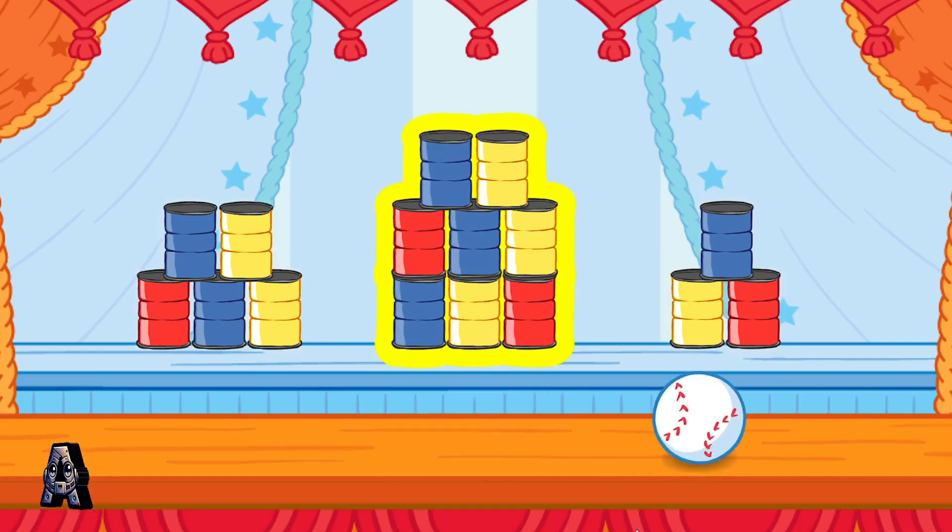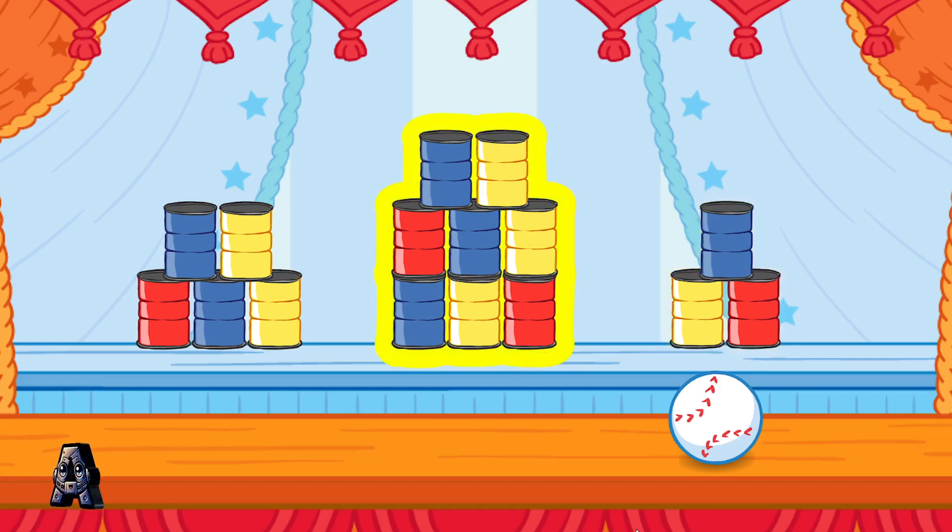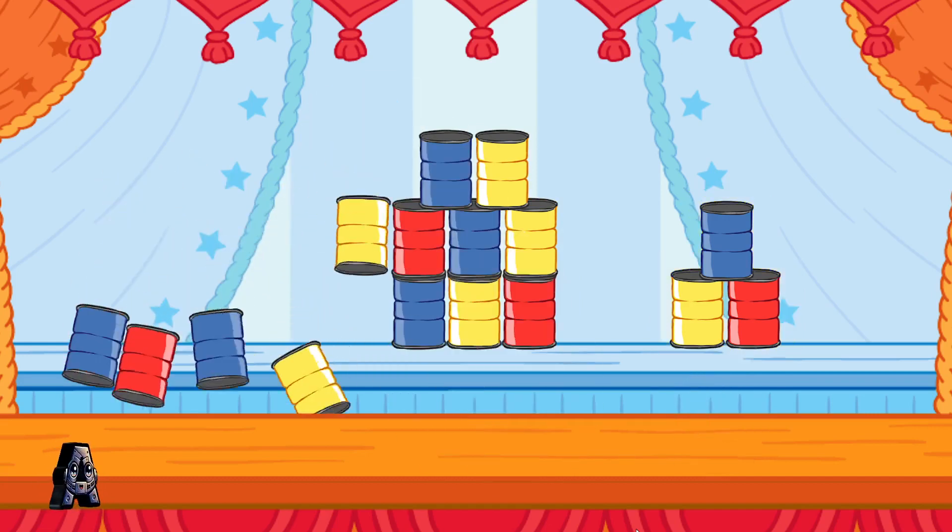Eight? That stack doesn't have the right number of cans. Knock down the stack that has more than three cans and less than eight cans. That's right! You knocked down the stack that had five cans. That's more than three cans and less than eight cans.